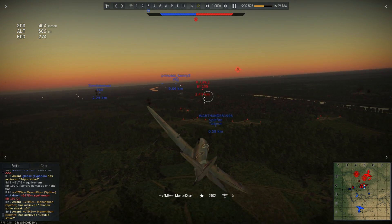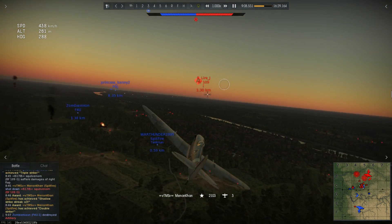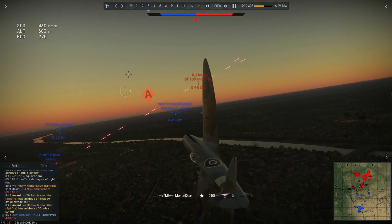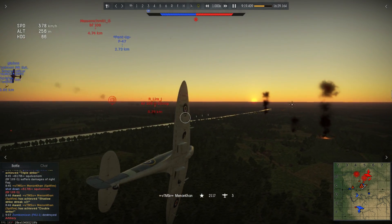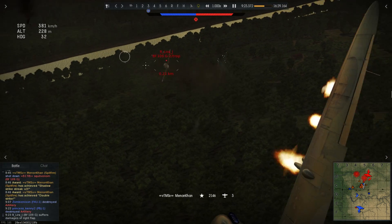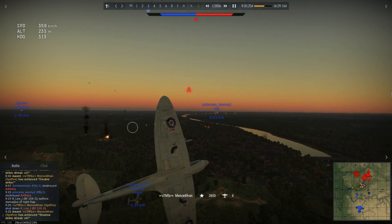I set my sights on the next 109 who's engaging — not entirely sure what he was doing, maybe it was the crosshair, but he's coming very close toward me. I'm not going to let a 109 get away, but I'm also not going to go head-on. I get a good hit on him and he's out — fourth kill of the game. I was very lucky not to get hit by one of my allies there.